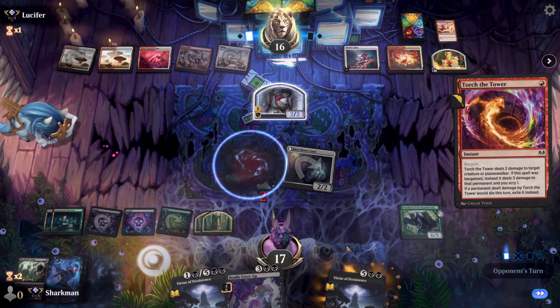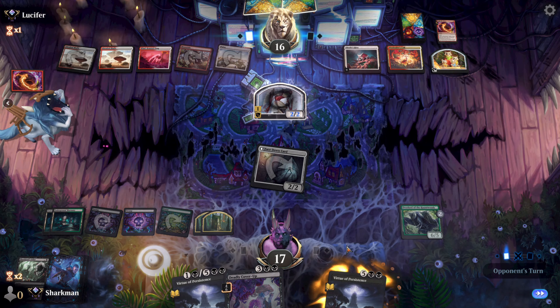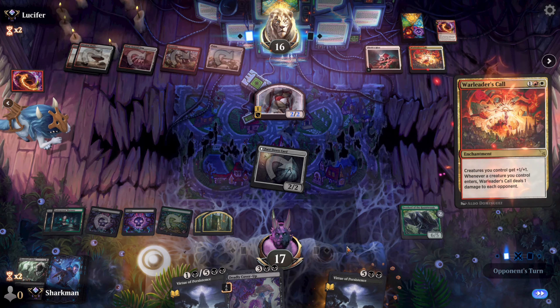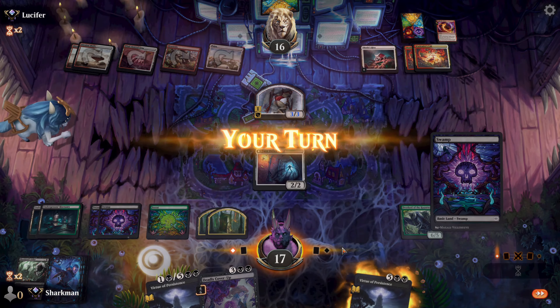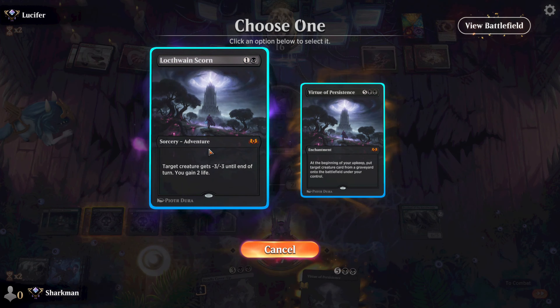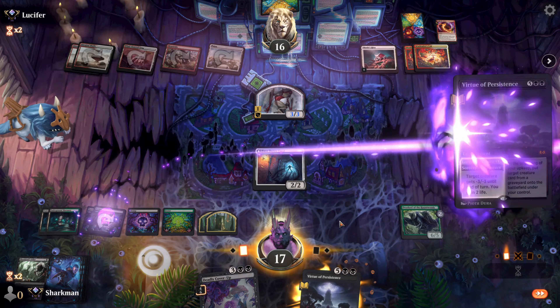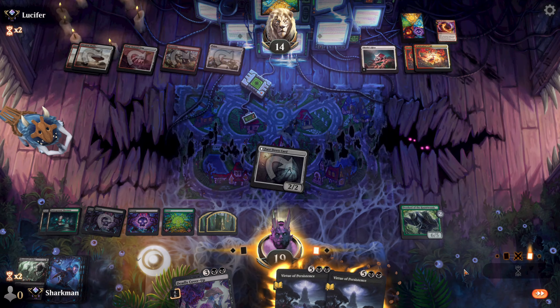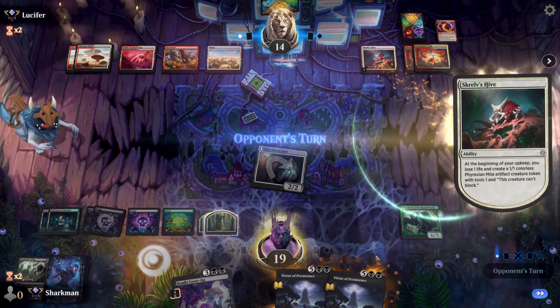They take out our Overlord at the cost of two cards. I'm impressed, bro. Another enchantment, and we're looking at their lads being a beefy 3-3 already, and they hit us for two when they enter. One is too many — we'll snipe this one too. The longer we delay them with their lads, the longer it'll take for them to get us to three poison. And every one of their turns, the hive hits them for one.